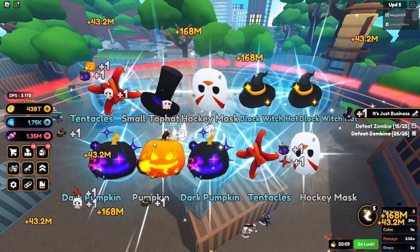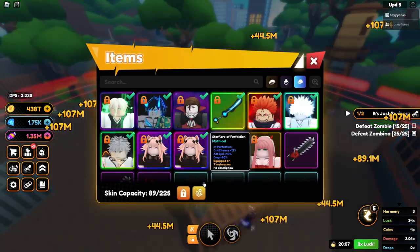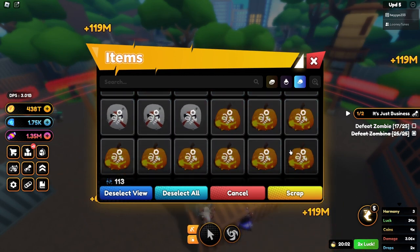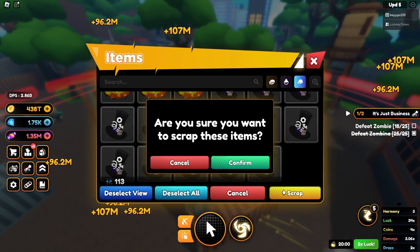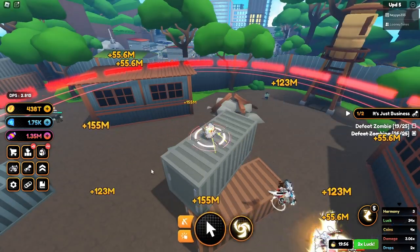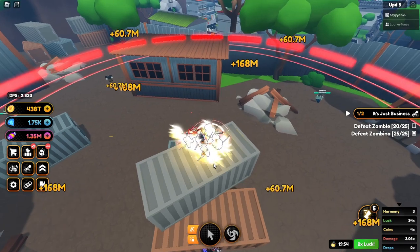If we go over here and hit select all — boom, it locks all these guys. Slugs off, scrap. Boom! That's super super nice. I should keep on with these quests though — I need zombies.